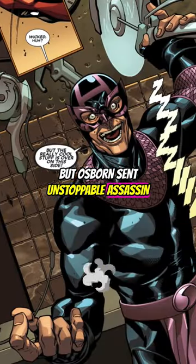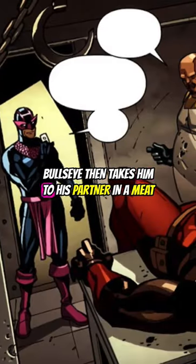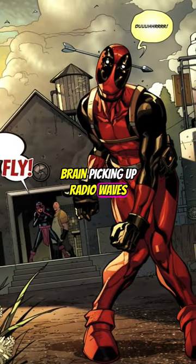Osborn sent unstoppable assassin Bullseye to take out Deadpool, and their fight didn't go well for the Merc with a Mouth. Bullseye then takes him to his partner in a meat processing warehouse, and Deadpool wakes up with a damaged brain picking up radio waves.